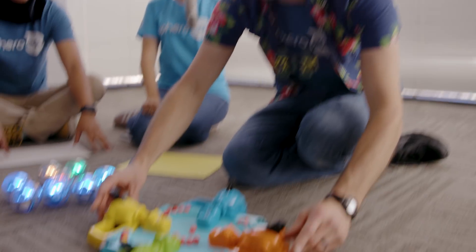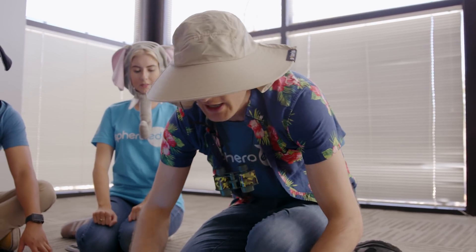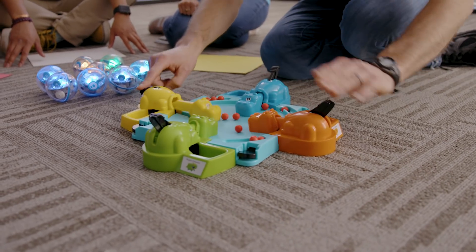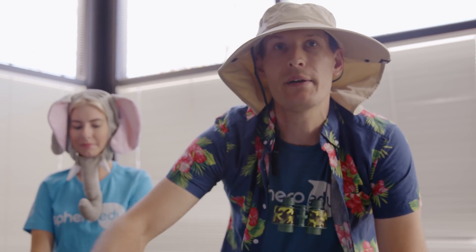Now in the original Hungry Hungry Hippos game there are four hippos and four players. Each player hits the lever on their hippo to try to grab a ball, and the game is played until all the balls are gone. It gets pretty wild sometimes, especially when you play with more than one person. In this version of Sphero Hungry Hungry Hippo, there are eight Spheros that will be rolling around the ring, and each animal has its own home base.